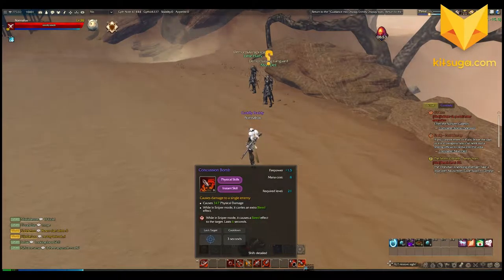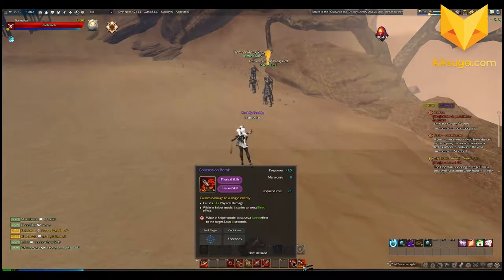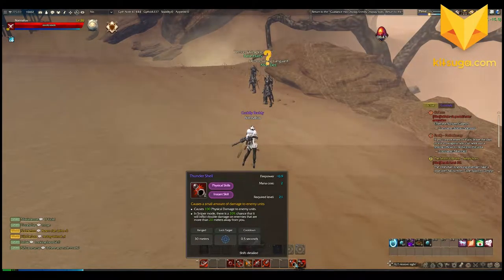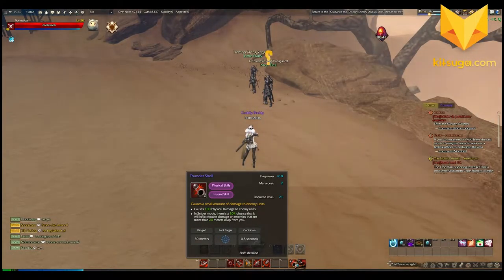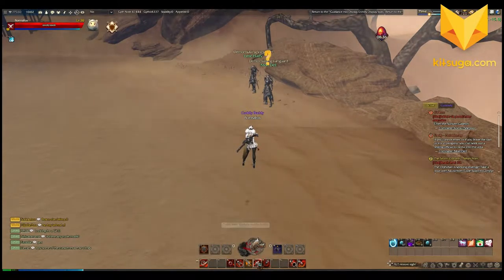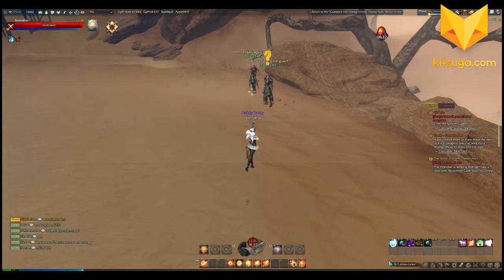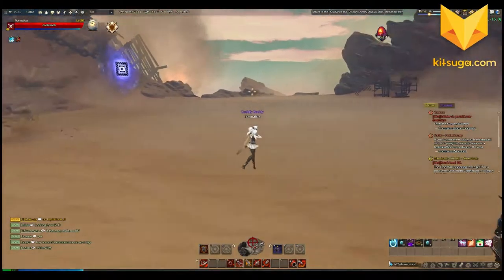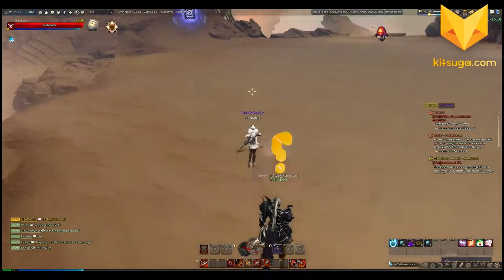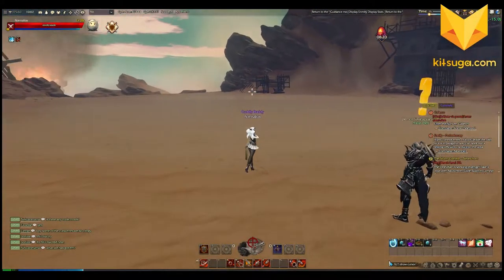We've got a hellfire salvo which drops bullets from the sky. Left click is Thundershell, which is just a basic attack. Right click is Concussion Bomb, a larger basic attack that in sniper mode causes bleed as well. Thundershell also has a special sniper mode effect — a 20% chance to deal double damage on enemies more than 20 meters away. We can enter sniper mode anytime by hitting the 5 key, and you'll move a lot slower.